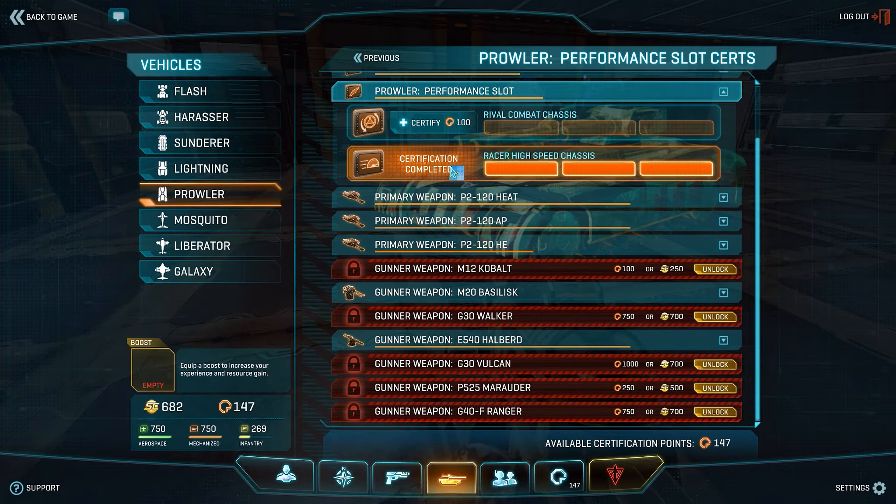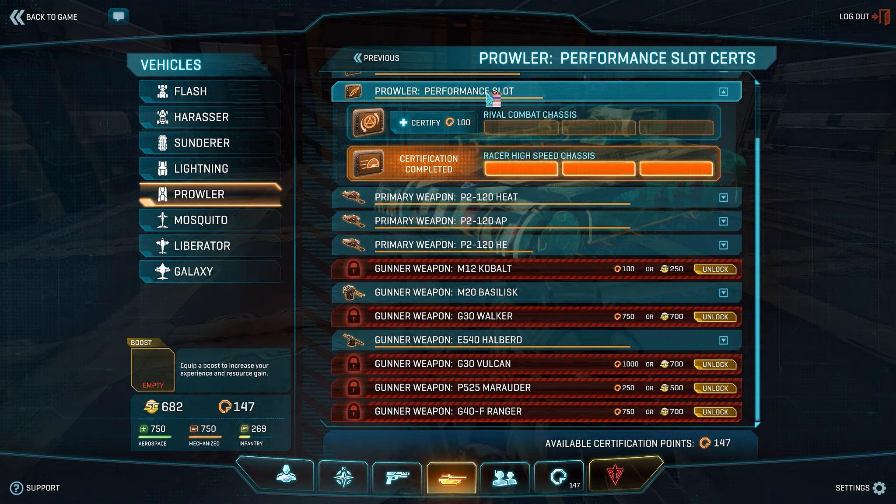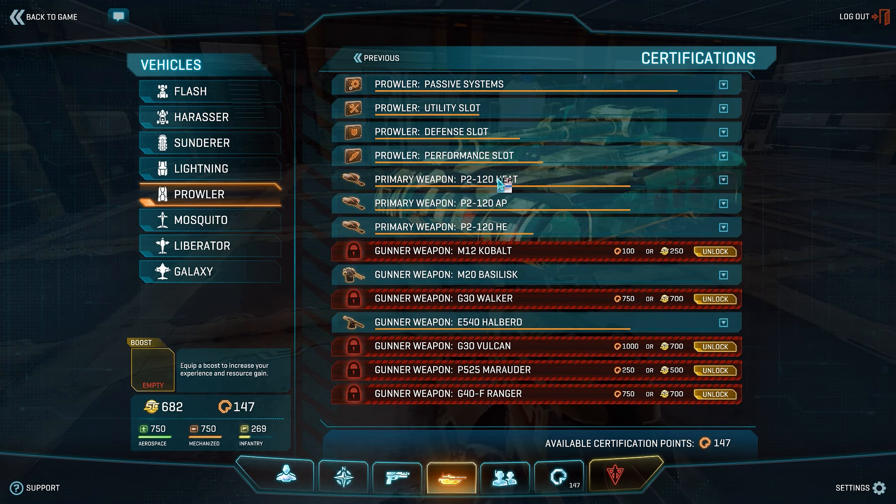For the performance slot, you may as well play to your strengths in a Prowler. I run the racer high speed chassis — it enables me to get away from most situations, and you're constantly repositioning in a Prowler, so it's just really helpful. I can see rival combat chassis being good as well, but I would say that's more for Vanguards and Mag Riders, not really a Prowler thing. I'd say racer high speed is probably the best.